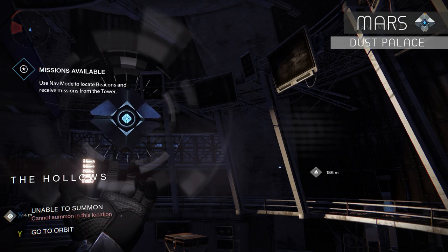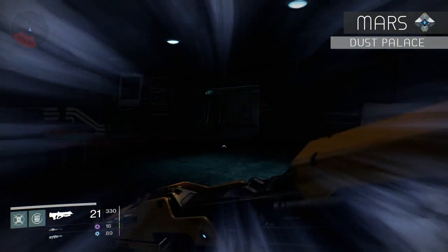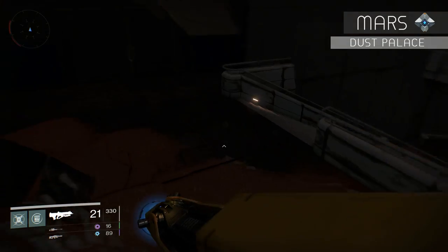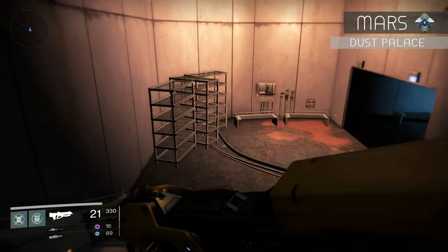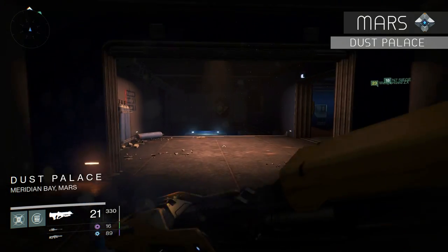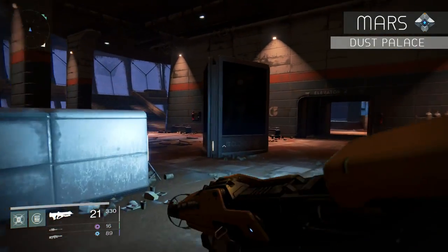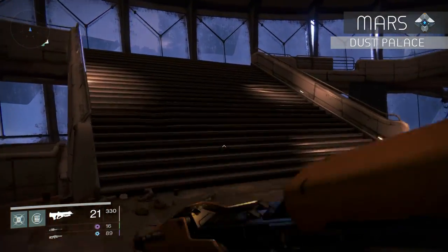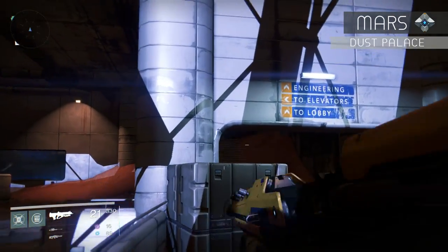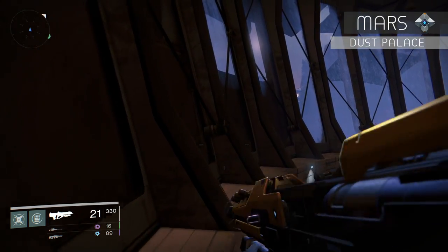From the Hollows, inside that dome structure where we got the last ghost, head to the back — this leads you to the Dust Palace, where the next dead ghost is. Once you enter the large room with windows, head to the stairs in the back. At the top of those stairs, go left, all the way to the back. Hop on top of that box, use it as a jumping platform to jump onto the ledge to the left, then continue jumping to the center to find your dead ghost.